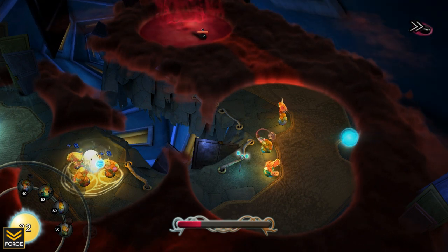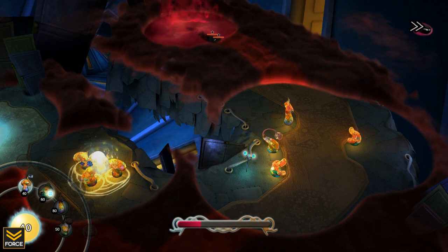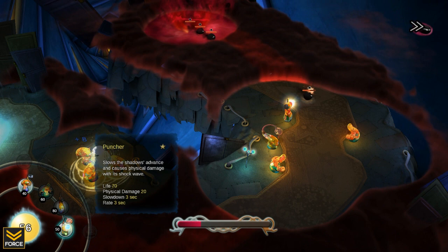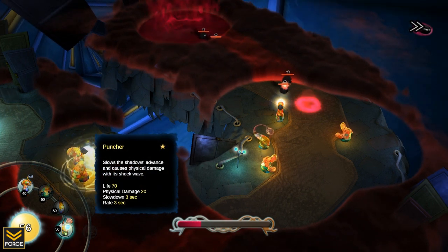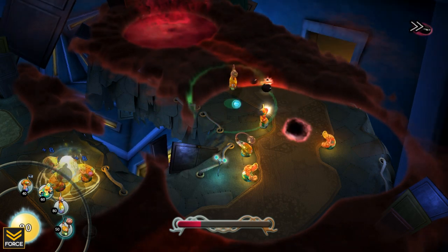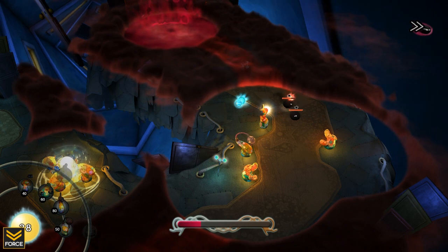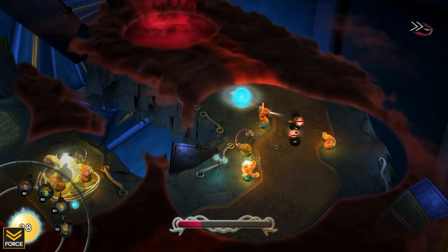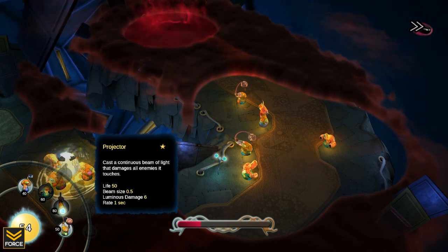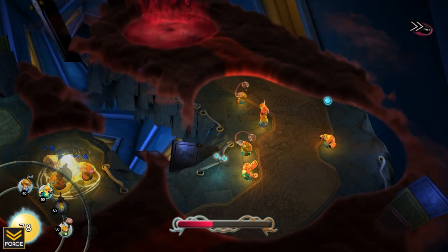You start with access to four towers. First is the collector — the resource gatherer. Second is the shooter, which shoots basic luminous projectiles. Third is the puncher, which slows enemies and does physical damage — great to scatter throughout. Fourth is the projector, which looks like a little heat lamp and casts a continuous beam of light that damages all enemies it touches, doing area-of-effect damage.